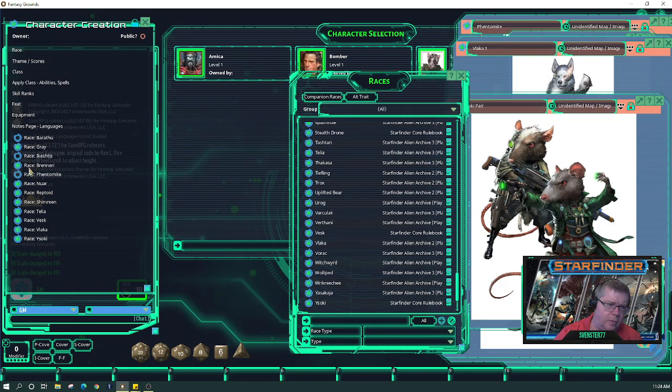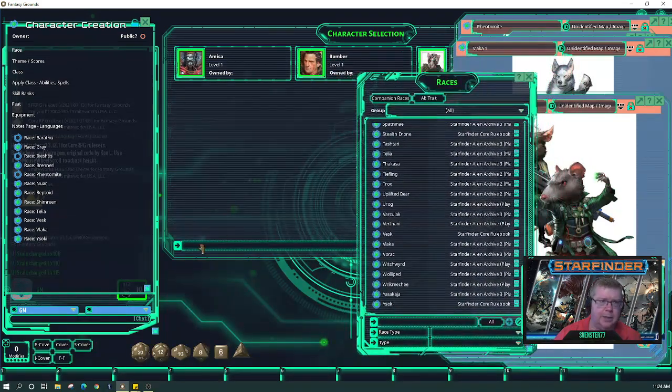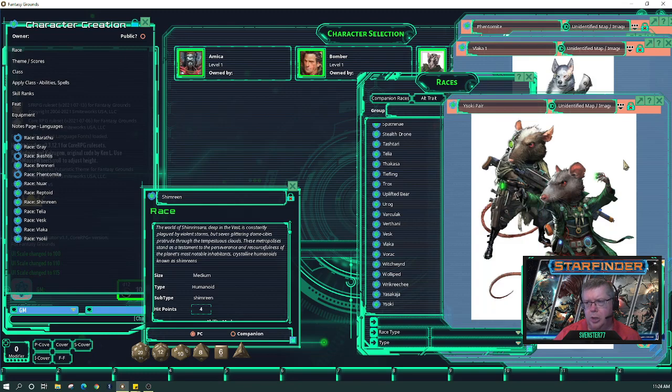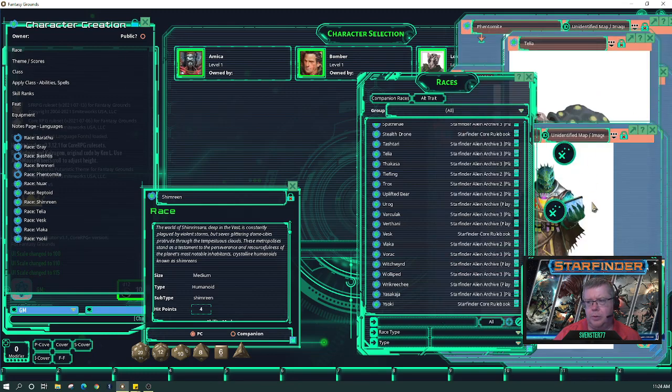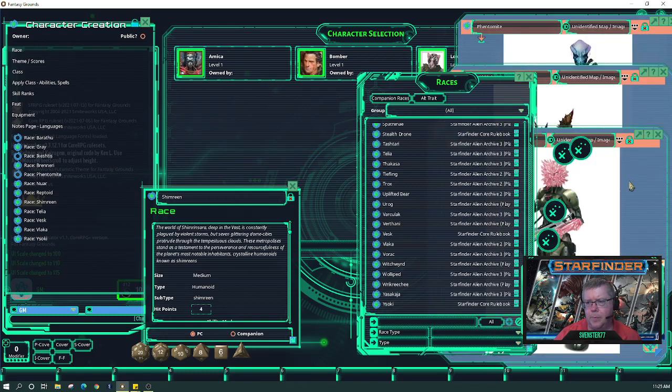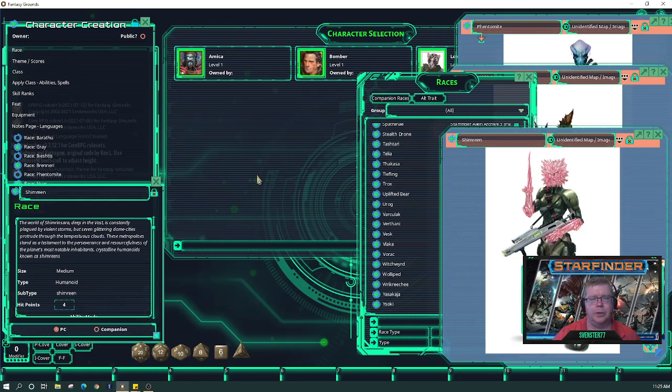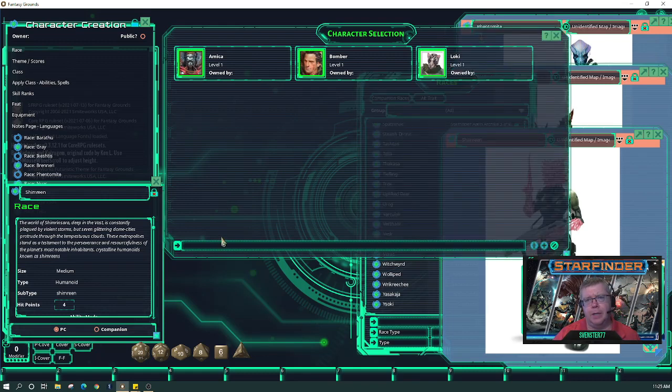Alright, so we've got our list — 12 to choose from. Let's go ahead and start this process by rolling a 12-sider. Eight — so we're going to go with our Shimreen. Our Shimreen are crystal people. Okay, so I have my cheat sheet here. Let's get to actually making the characters — that's what everybody came for. We're 45 minutes in. Let's build a character. Go to character selection — you can click the plus to add an item or right-click create item.